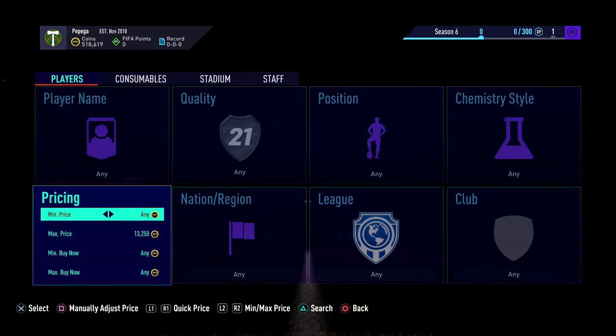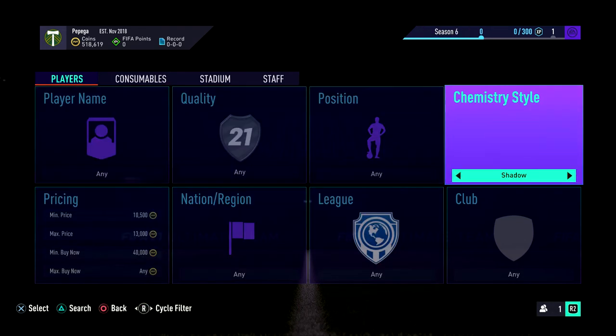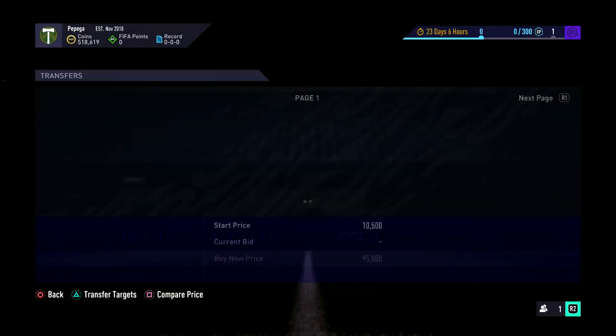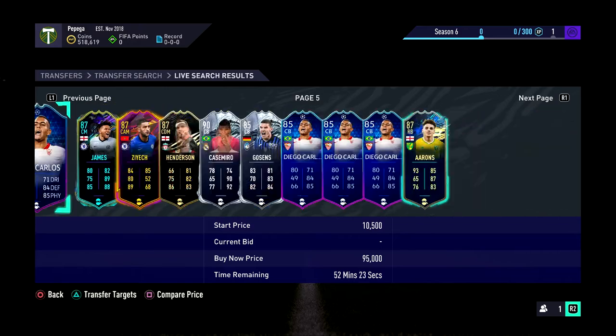I used to do this back in the day, like maybe a year or so ago on the old FIFA. You put in this filter — 40k max and then you go to chemistry style 30k. It changes about because of the price of players, so let's go 35k in the middle, it's probably easier. Then you scroll through to like the 59th minute, it's probably about 6 pages normally.